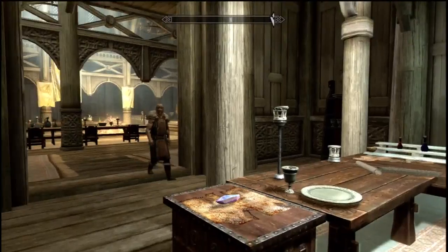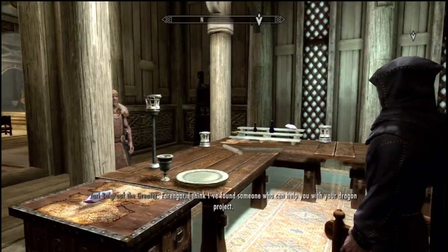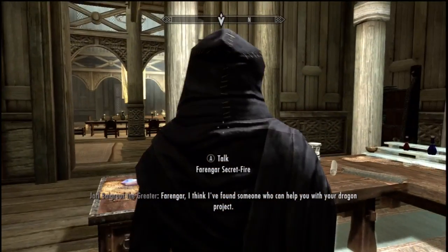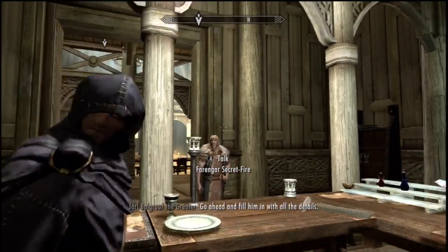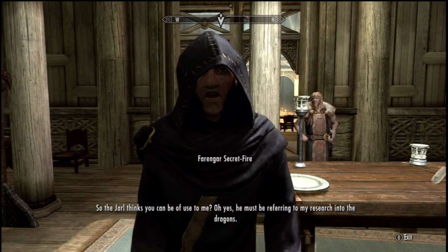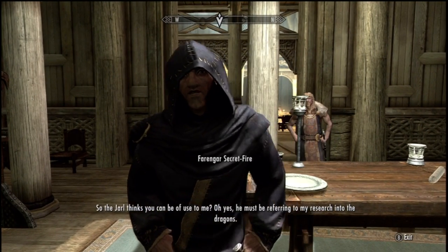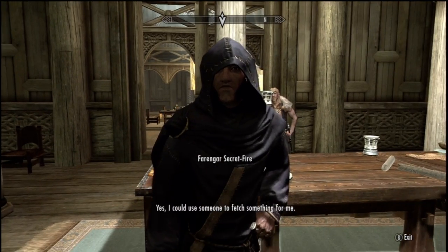You gonna come in here so we can talk? Come on. Farangar. I think I found someone who can help you with your dragon project. Go ahead and fill him in with all the details. Oh, he's looking at me. So the Jarl thinks you can be of use to me. Oh yes, he must be referring to my research into the dragons.